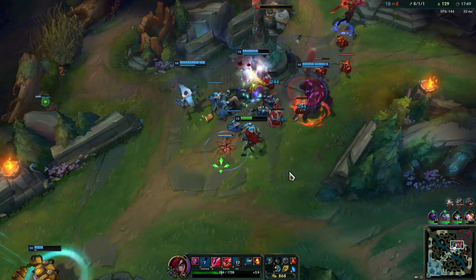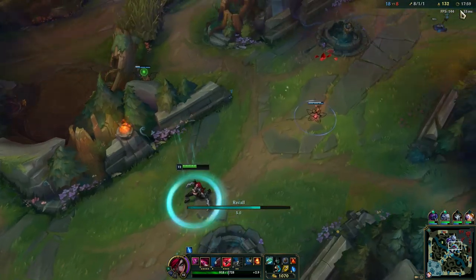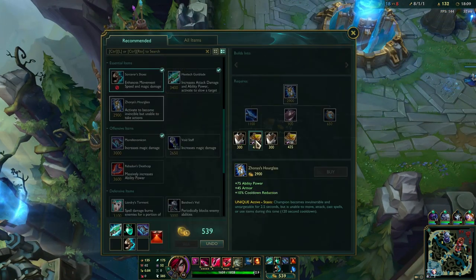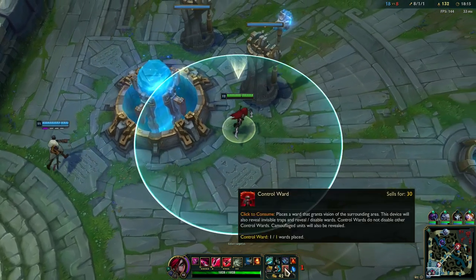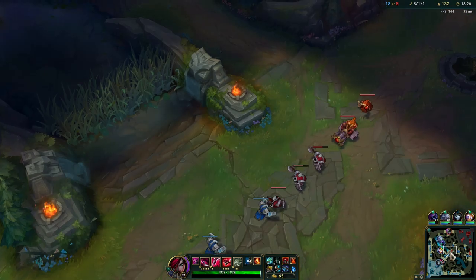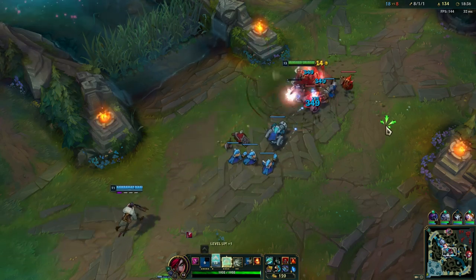Let's get the tower and then we have to back off. Now we can get the Morellonomicon. Next item should always be Zhonya's Hourglass because, as I said earlier, you will be in the middle of the team when you fight. You are melee range, so you will always be vulnerable to CC, ultimates, and exhaust. When you get hit by those it is really good to have Zhonya's so you can save yourself some time, and it will basically allow your teammates to catch up while your abilities come off cooldown so you can escape or even re-engage.